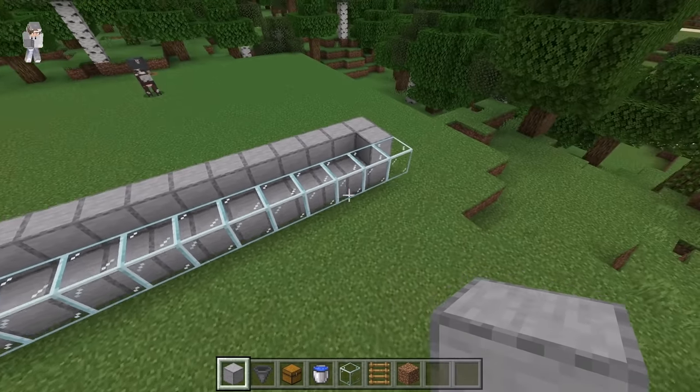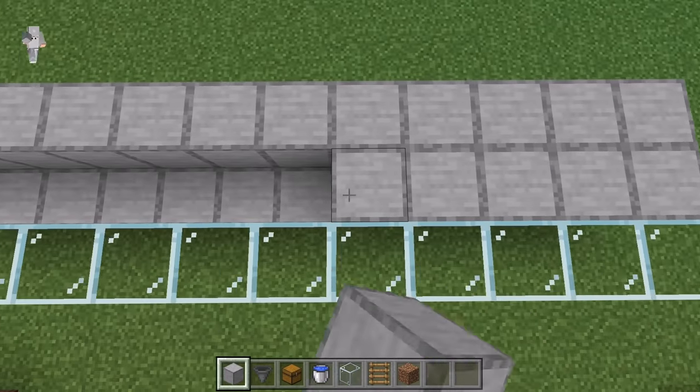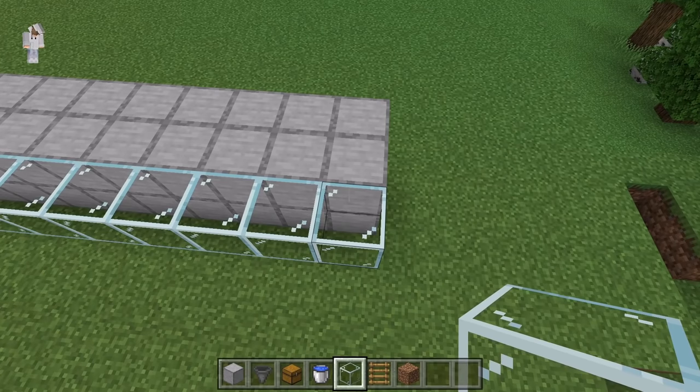The next step is to place 7 blocks over here. Now place another 14 glass blocks over here.